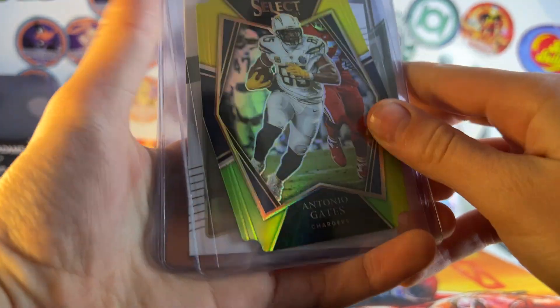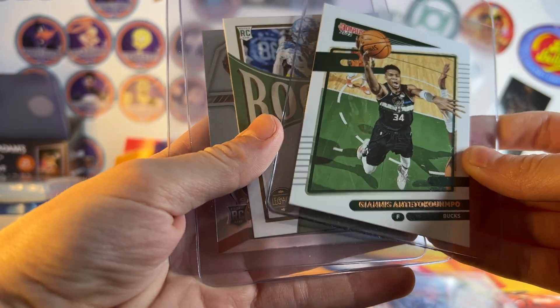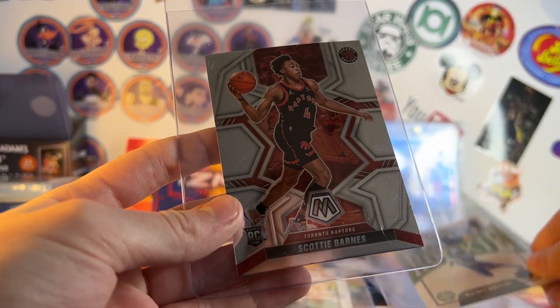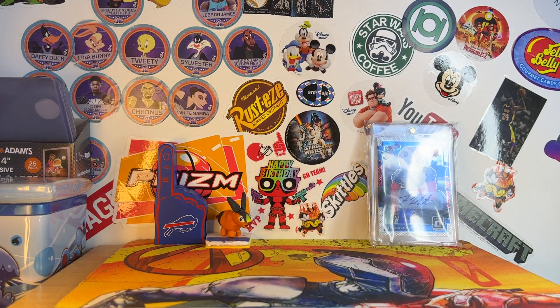I also got this really cool die-cut Antonio Gates, Giannis Antetokounmpo for my PC, Wando Robinson — he was doing good until he tore his ACL — and a Scotty Barnes. That's the Mosaic Trey Murphy I got and the Scotty Barnes Ben got. Mosaic's a newer set.